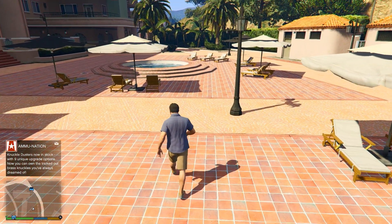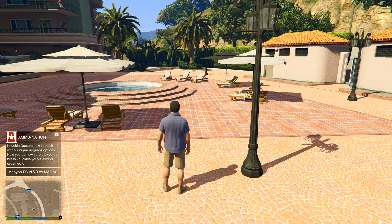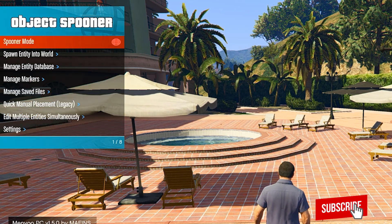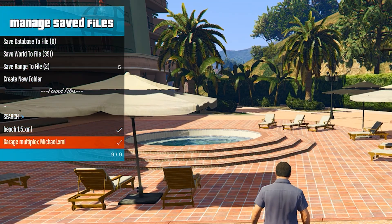As you can see, the game has completely opened. So let's show you Michael's Big Garage. You have to open the mod menu, press the F8 button, then select Object Spawner, then Manage Save Files, and here select the Garage Multiplex for Michael. Now click on Load Placement and then wait for it to load.